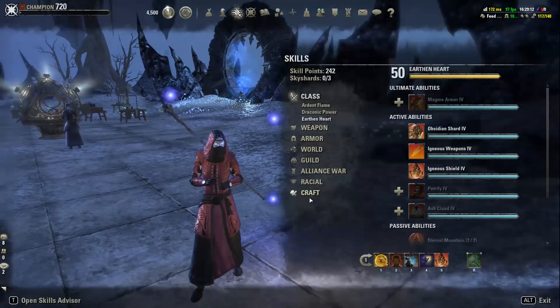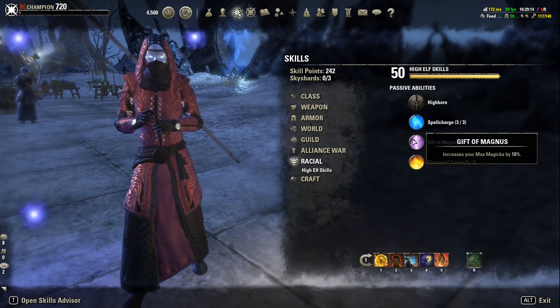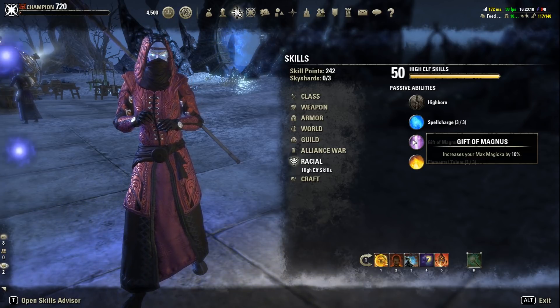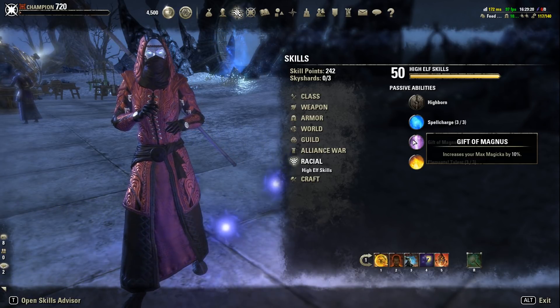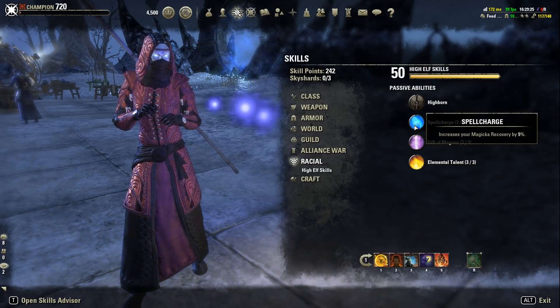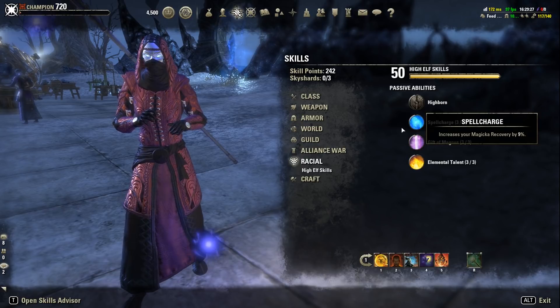In terms of race, there are basically a few options: High Elf, Argonian, or Breton — they all work pretty well. I chose to run High Elf because of the 10% Max Magicka and more Magicka Recovery, but it's flexible.